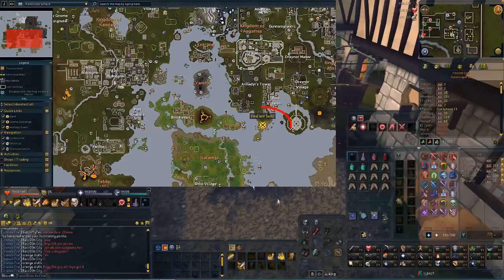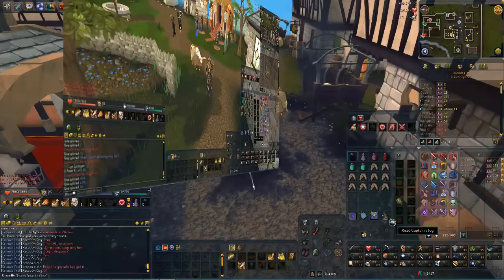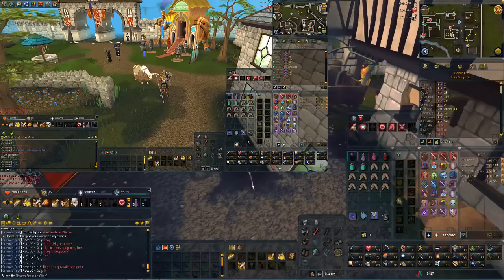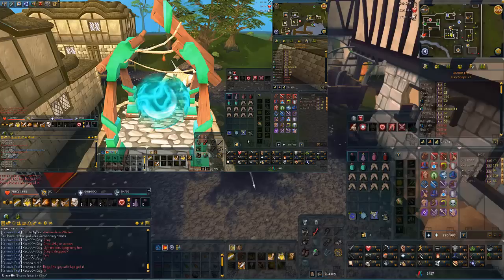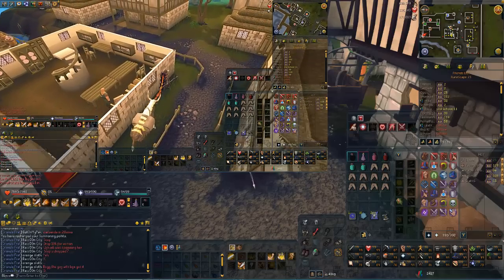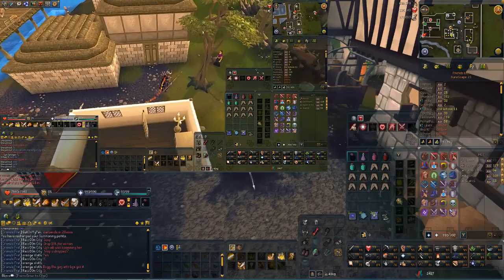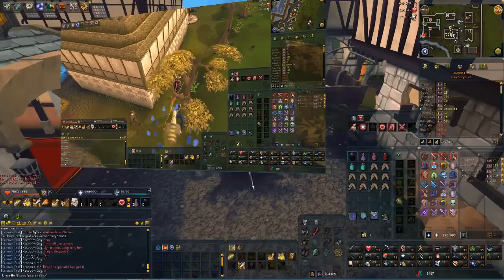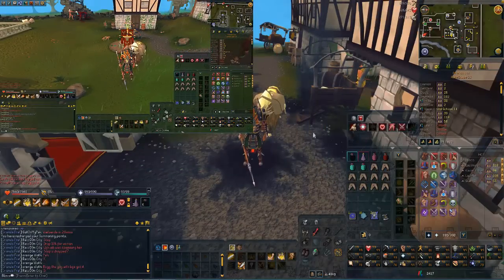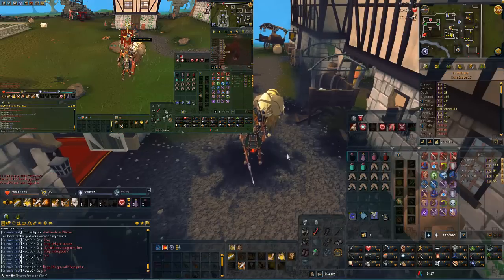Moving on to how to actually get there - there are three methods. Method one is using the Captain's Log from player-owned ports. It's very fast and I personally like using it - gets you there straight away. You don't even have to do player ports; just go through a tiny tutorial to pick it up. Alternatively, you can use the old-fashioned method of the home teleport to Port Sarim, which is a bit slower but free.